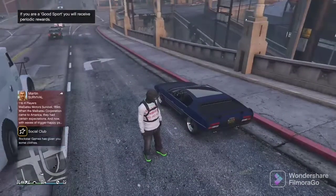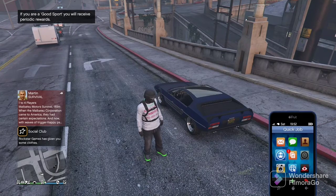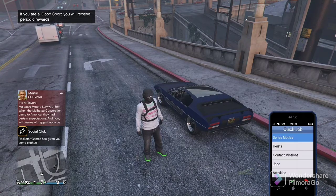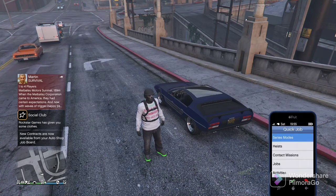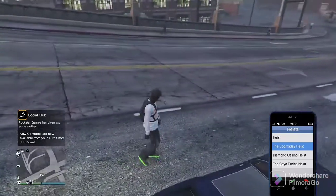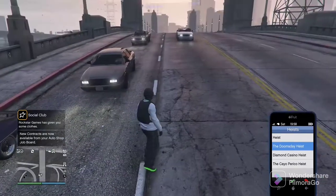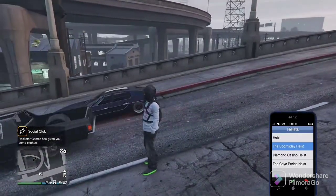So I'm just going to show you guys some other ways too. If you open up your phone and go to the blue square with the circle with the person in it, you can actually go on-call to heists. I wouldn't recommend doing the Doomsday Heist — you're not going to make a lot of money and it's very challenging. If you're lower level, you're going to want to do the Casino Heist or the Cayo Perico.